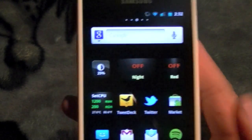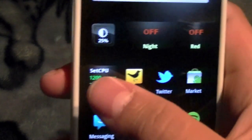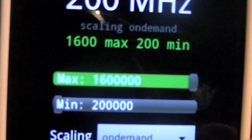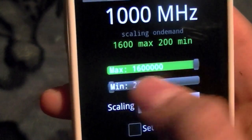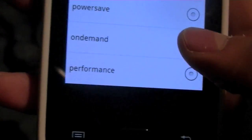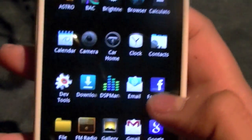But we're not reviewing the Galaxy S2 — we're reviewing CyanogenMod. The kernel that comes on this lets you overclock to 1.6 gigahertz. Let's see if I can get the same score I got last time, around the 5200s. We'll run a Quadrant.